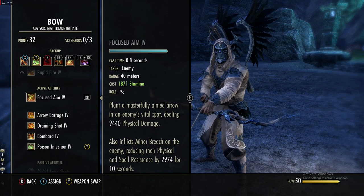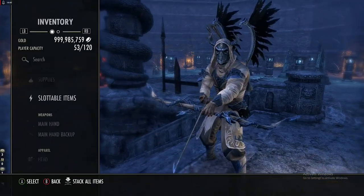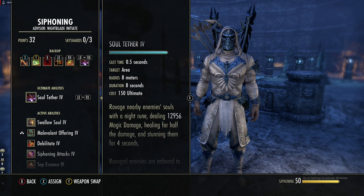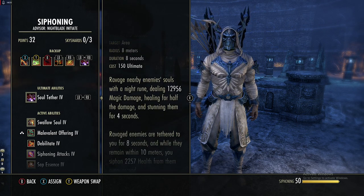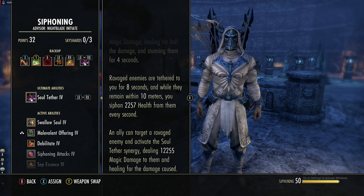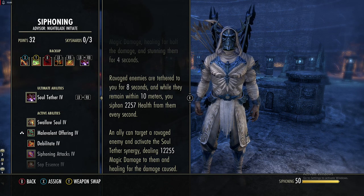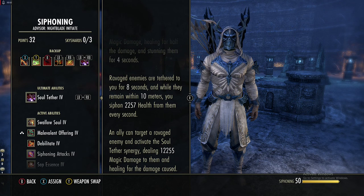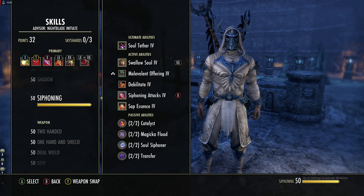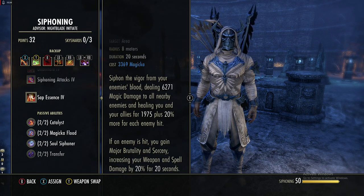Our stam spammable on the back bar is Snipe from the bow line — you can spam it quite often with our stam recovery, doing about 10k damage and applying Minor Breach, which stacks nicely with the Crusher enchant on that same bar. The back bar ultimate is Soul Tether from the Siphoning line: 13k magic damage upfront in an AoE, stuns enemies for four seconds, tethers to them, and siphons 2.3k health every second while they're within 10 meters. Allies can also pop a synergy for an additional 12k magic damage.